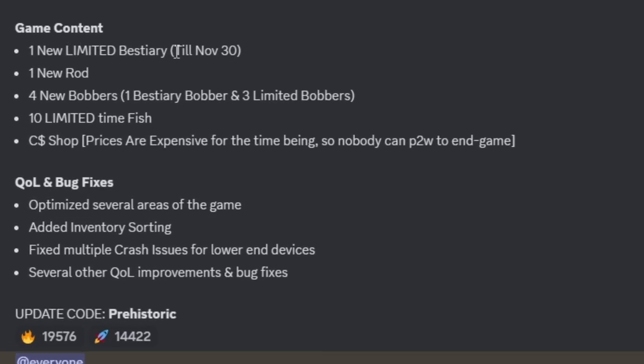Now let's get to what they actually added. There's one new limited bestiary until November 30th, which is when the new Megalodon update is coming out. There's also a new rod called the Relic Rod, which will be a big thing for the Megalodon update. There are four new bobbers — one bestiary bobber you get for completing the limited bestiary, and three limited bobbers. There are also 10 limited-time fish, which are actually bones you have to find for the bestiary.